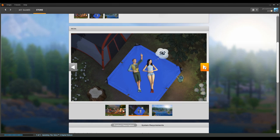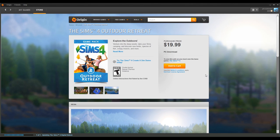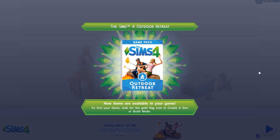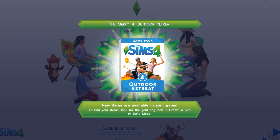For 20 US dollars, or your regional equivalent, you can log onto the Origin store and download a good-sized morsel of freshly baked Sims 4 gameplay. At this point, it's only sold online, not on store shelves. Once you've got it installed, just go into your game and enjoy the overbearing menu blasting you in the face with your new piece of content.